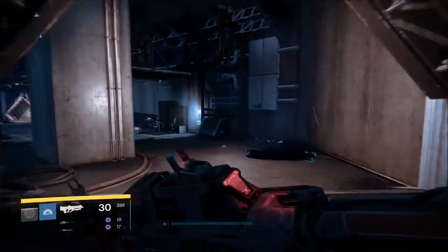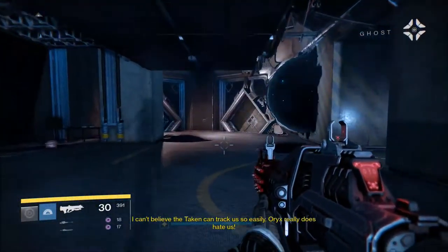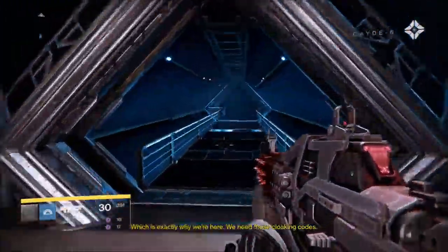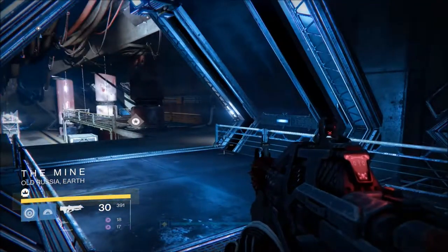All righty. So far, so good. [Ghost] 'I can't believe the Taken can track us so easily.' [Cayde] 'Oryx really does hate us.' Well, we killed his son, Ghost. [Ghost] 'Which is exactly why we're here — we need those cloaking codes.' Good point. Very good point.